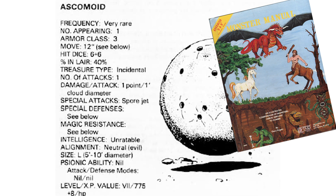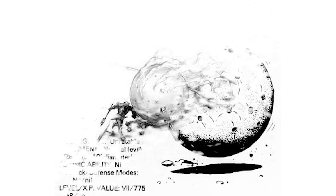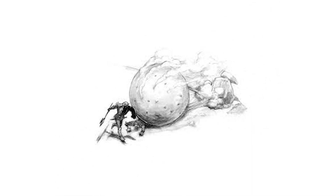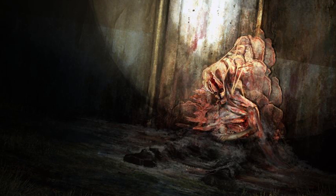The Ascomoid, like many of the weirdest monsters in the game, came to us originally in AD&D. It was originally instituted as a sort of dungeon trap slash monster, similar to the gelatinous cube — a creature that you wouldn't really just encounter out in the wilderness. Most of the time it's going to be used in the depths of the dungeon and its long, narrow hallways.